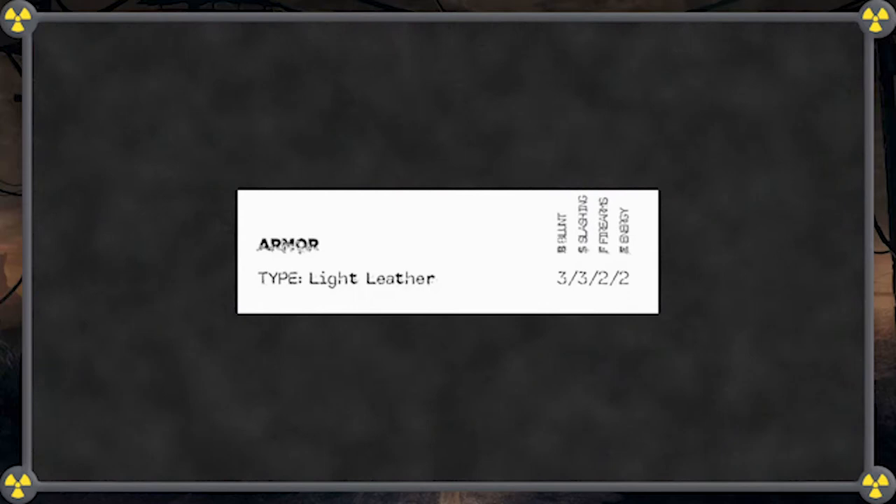Everyone has an armor value for each of the four possible types of damage: blunt, flashy, firearms, and energy. You can find them in the combat summary box in the lower left portion of the sheet. The GM will tell you your target's armor value against your attack. Roll your damage dice — every die that equals or exceeds your target's armor inflicts a point of damage.